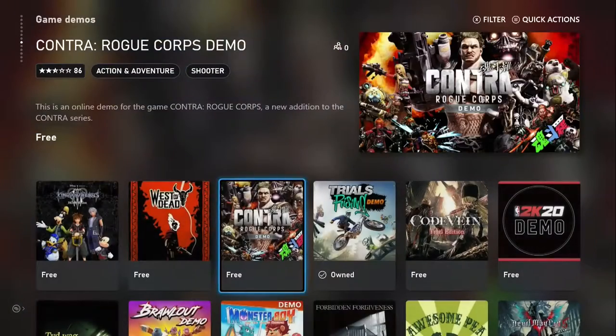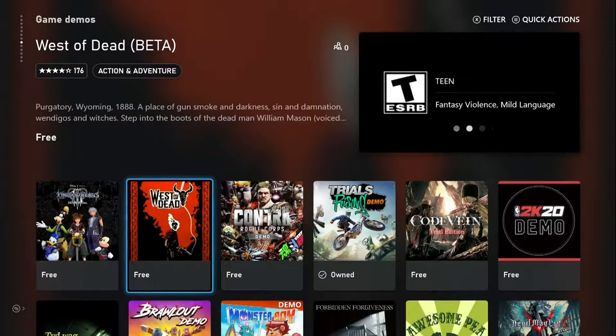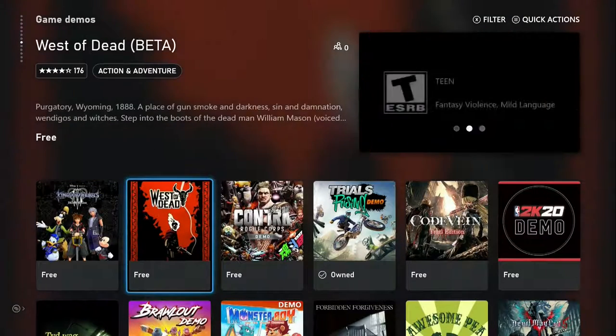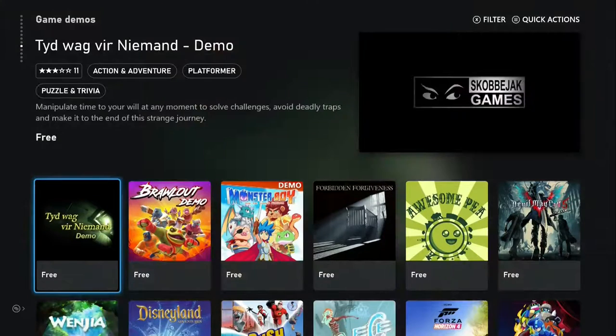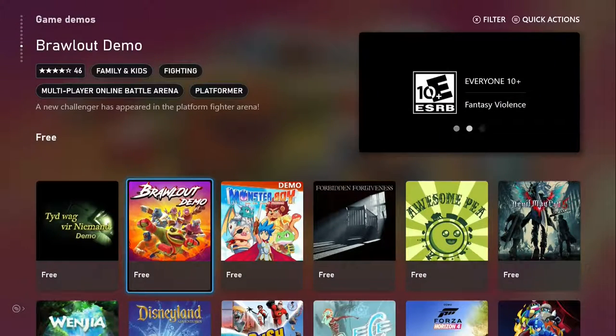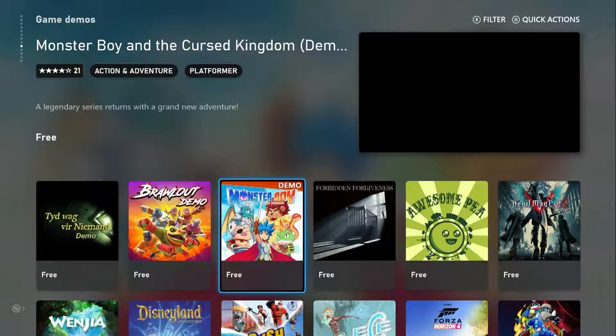I'm not gonna play that — I don't like over-the-top games. West of Dead, this is a beta. Kingdom Hearts 3, Tyd Wag, Brawl Out, Monster Boy and the Cursed Kingdom.